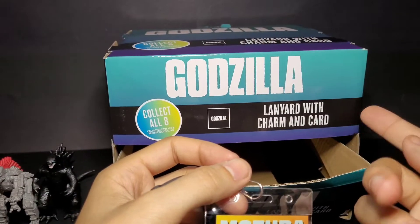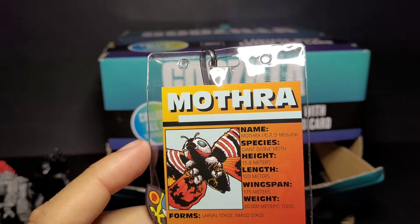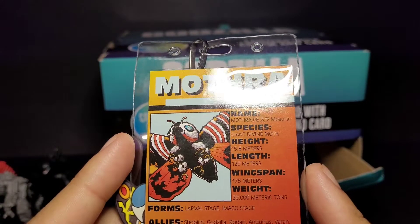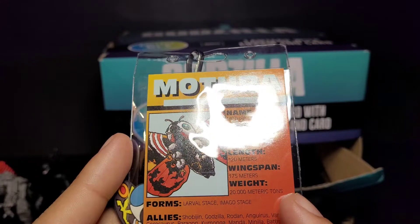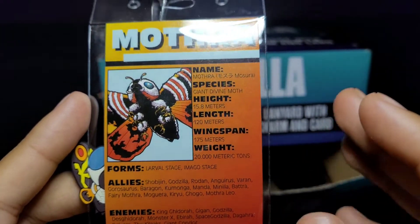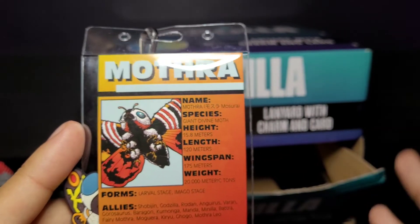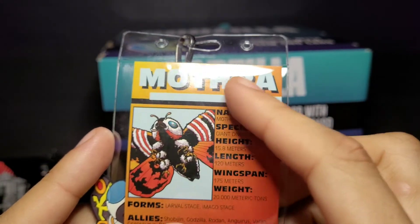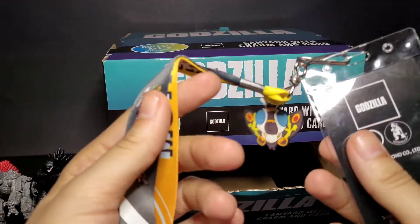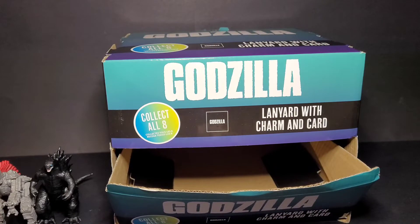I don't know if these are Five Below exclusives — I've never seen them at Target or Walmart, but they probably will show up there. The Mothra card reads: name Mothra, species giant divine moth, height 15.8 meters, length 120 meters, wingspan 175 meters, weight 20,000 metric tons. It also lists her forms, allies, and enemies, which I think is really cool. I like this lanyard a lot — it gives you info and a picture of the kaiju for only five bucks.